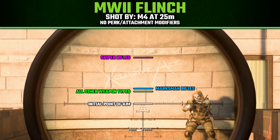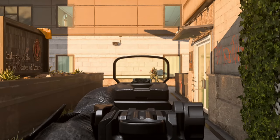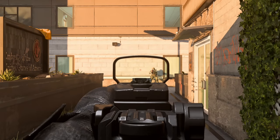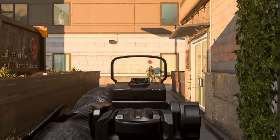Marksman rifles do appear to have a little bit more flinch than all other weapon types. Assault rifles, battle rifles, SMGs, shotguns, LMGs, and handguns all seem to have the exact same amount of flinch, labeled as 'all other weapon types.' Honestly, that's not a whole lot of flinch, especially with how quickly you tend to recenter after being shot — unless you're in a really long-range engagement, flinch typically isn't going to factor in too much.